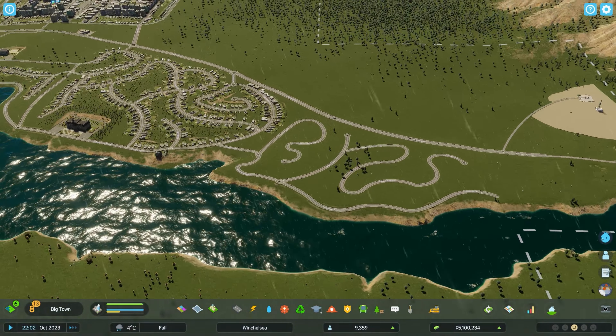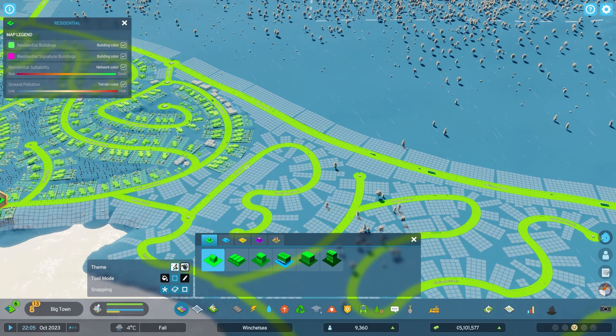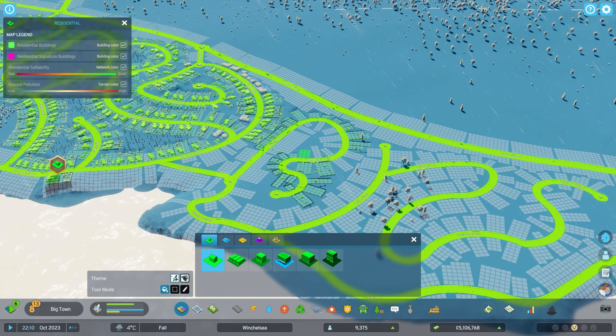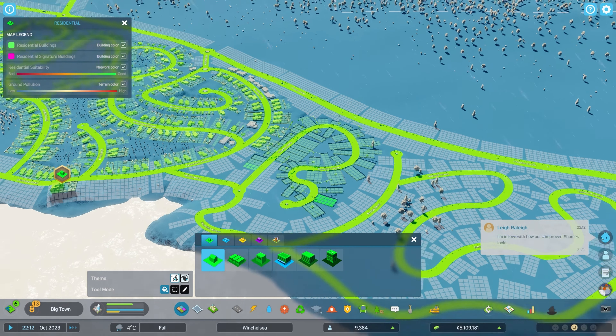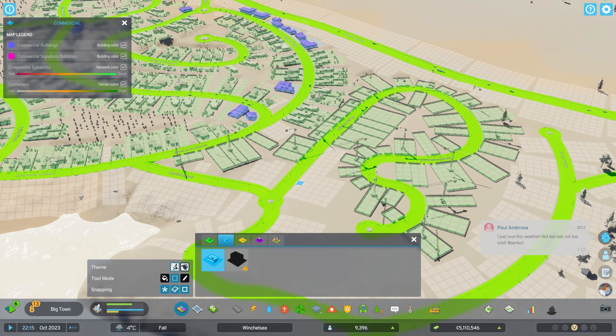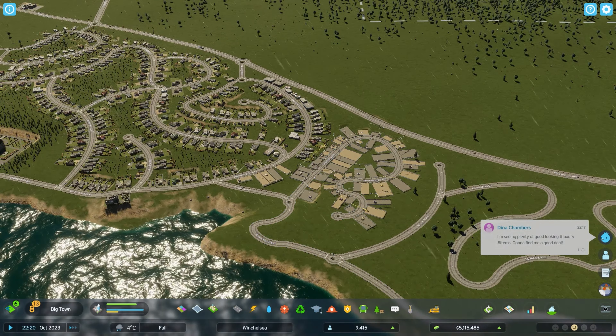Now this section — I want to continue with the same suburban type area that I've got here. So we're going to have to place some of the housing on the outside of here, in the little cul-de-sac area. And I'll make sure that I add a shop, because it's important that they have somewhere to shop. It's only going to be small three by threes — I'll have a four by four there, just to satisfy the needs of anyone that's in this area.